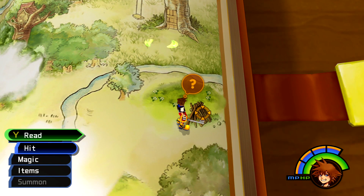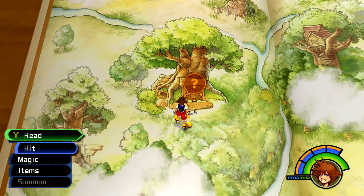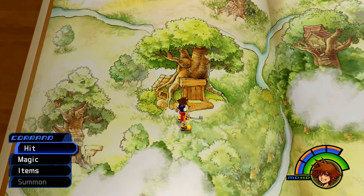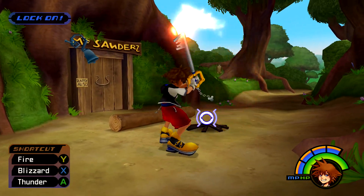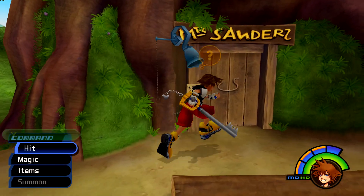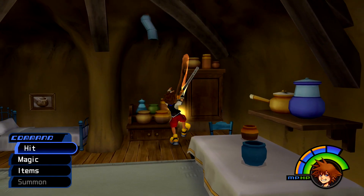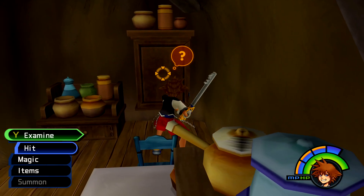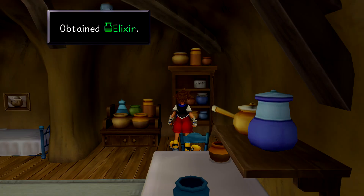Return to the map and then we are going to be given our next chapter, which is going to be Pooh's house. Head over to the left and make sure you head into the house that looks like a tree. Once you are here, you can light the campfire with your fire spell and then head inside. You can snoop around a bit. There is going to be an item in the little medicine cabinet right here.